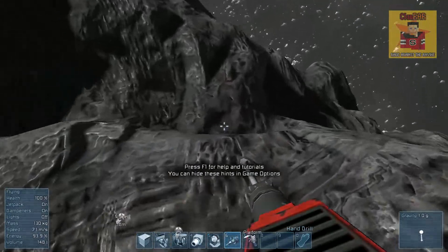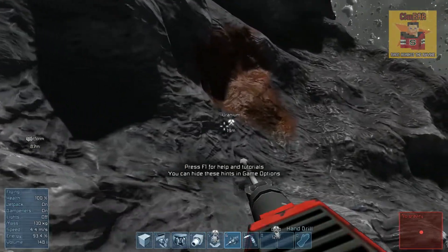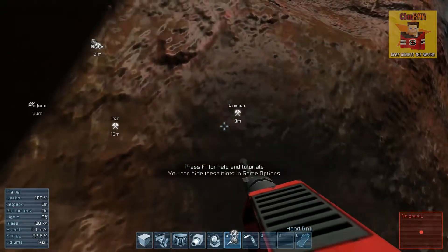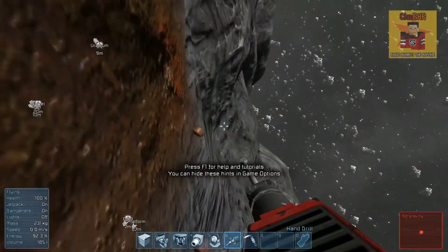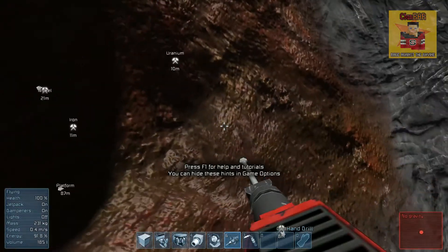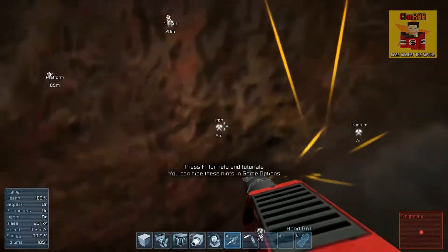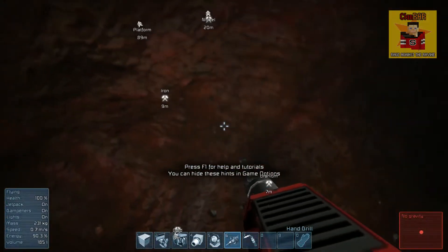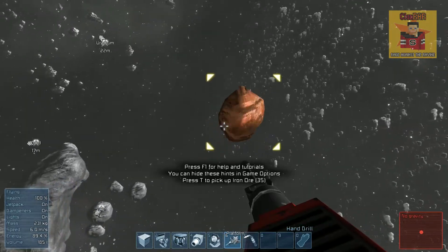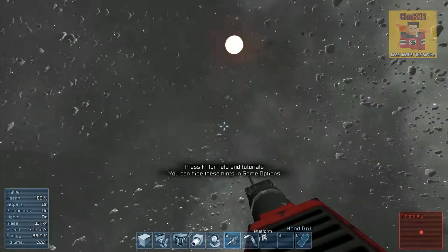We've got some iron on the surface — iron is very plentiful. Uranium is quite rare; it's the third rarest ore according to the wiki, used as fuel but we need to refine it first. We'll turn on our lights and drill into this ore. You'll see rocks flying out in front of the screen — those are the ore chunks you're mining. Then you fly out and collect them by pressing T on the yellow blocks.